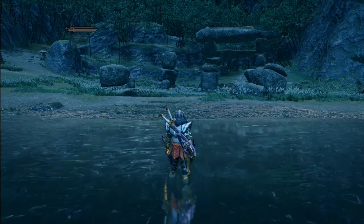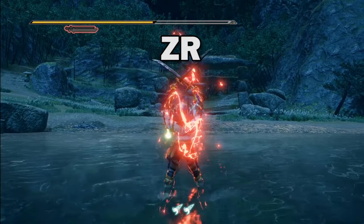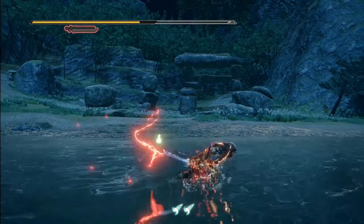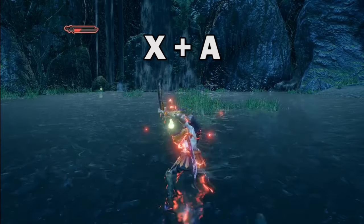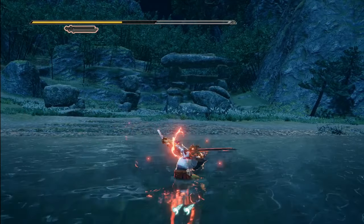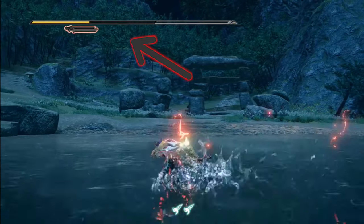The most fundamental part of the Dual Blades is Demon Mode. You can enter it at any time by pressing ZR. Demon Mode boosts your speed and attack power greatly, and slightly alters your moveset. For example, you can get this nice multi-hit combo when pressing X and A together. You want to be using Demon Mode as much as possible in all encounters. It consumes your stamina though, so be wary of that.